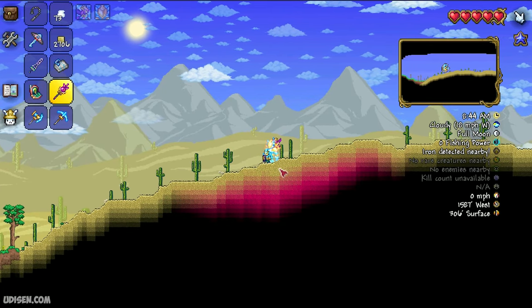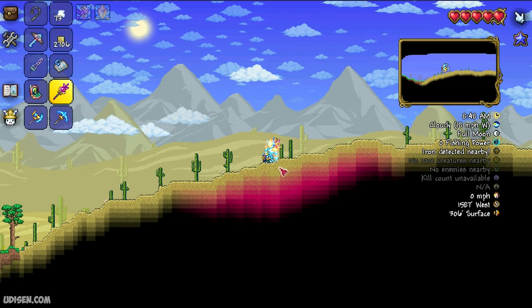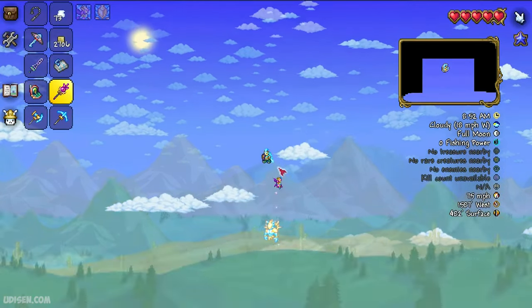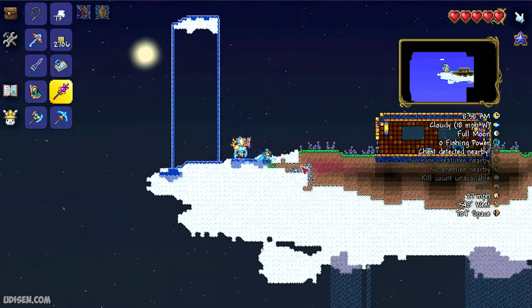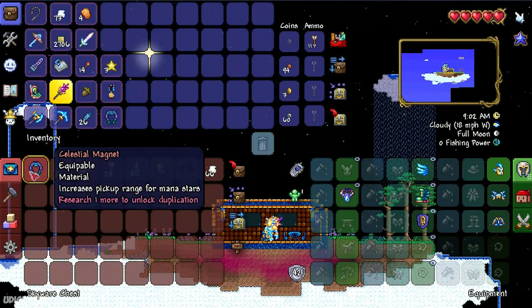At maximum scale, go all the way to the right one screen. Now we see the place where the desert ends. Go on the left, then go up into the sky. Here you find a huge sky island — go inside and open the chest. Celestial Magnet is right here!